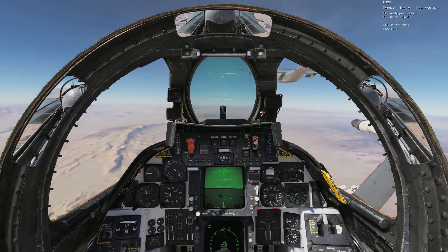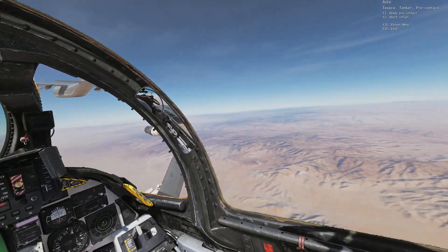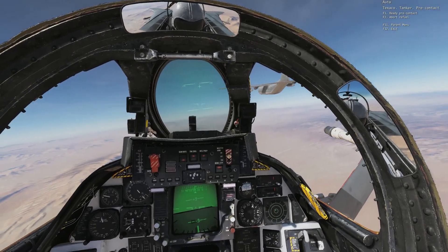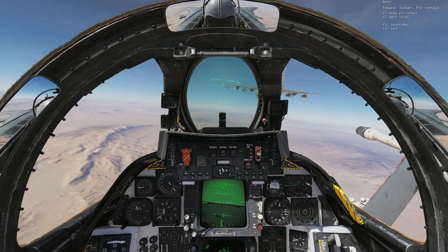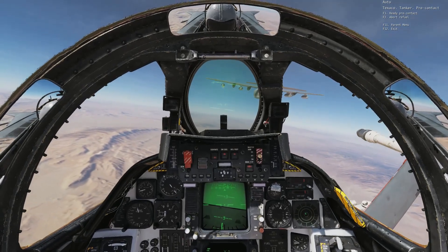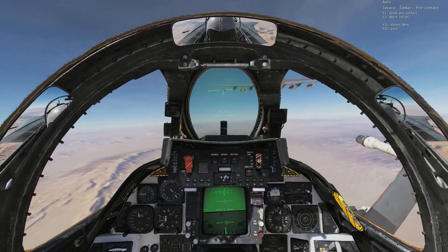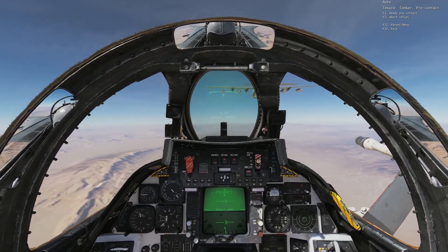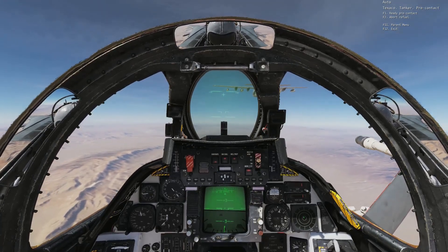I check for other airplanes — no one on the way. I'm going to slide right under the tanker and aim to the basket with the little cross on my air-to-air mode HUD. You want to aim to the tanker just with the top of that cross. Get a little closer — this is the reference that is going to help you refuel a lot easier.